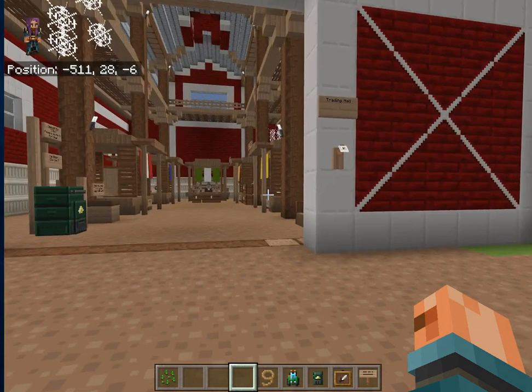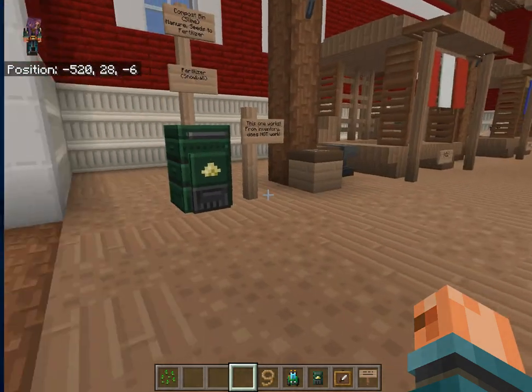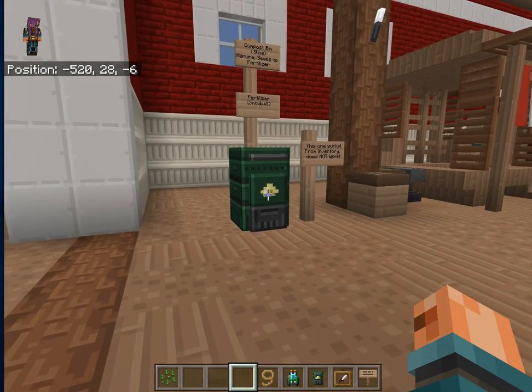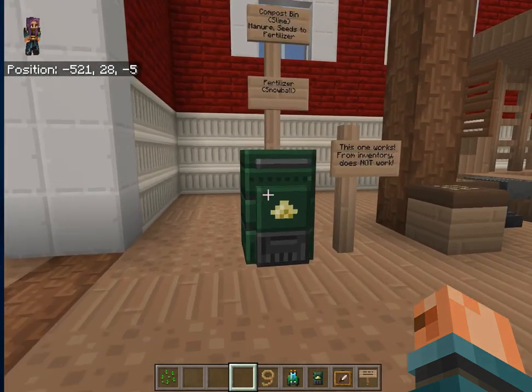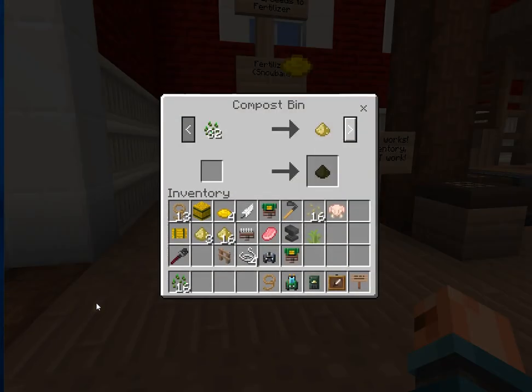I have come back over to the trading hall where there is a game-supplied compost bin that was already here, and this is what is supposed to happen. There are various items that can be traded or put into the slot in the compost bin to get fertilizer.